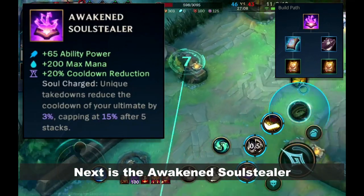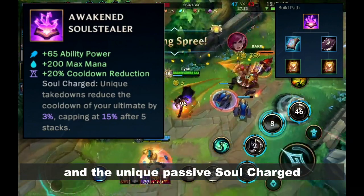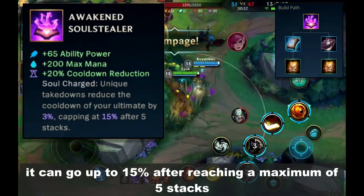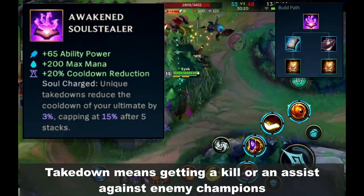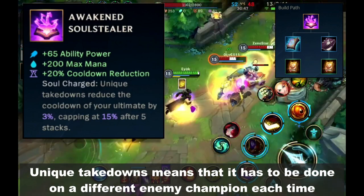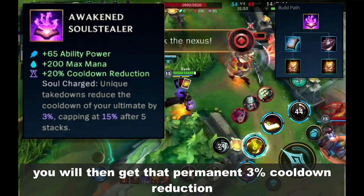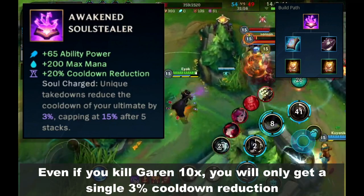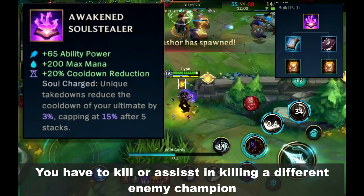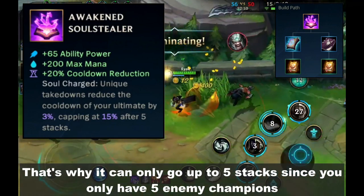Next is the Awakened Soulstealer — plus 65 ability power, plus 200 max mana, plus 20% cooldown reduction, and the unique passive Soul Charge. Unique Takedowns permanently reduce the cooldown of your ultimate by 3%, up to a maximum of 15% after 5 stacks. A takedown means getting a kill or an assist on an enemy champion. Unique Takedowns means it must be done on a different enemy champion each time — for example, killing or assisting against Garen gives you one permanent 3% cooldown reduction, but only once from him even if you kill him 10 times. You must kill or assist against a different enemy champion for each bonus, which is why it caps at 5 stacks since there are only 5 enemy champions.